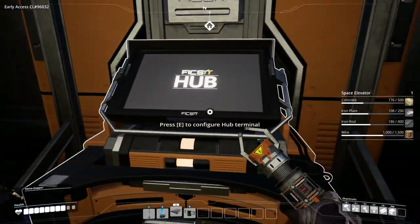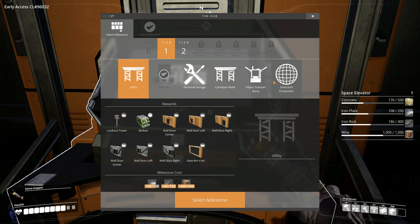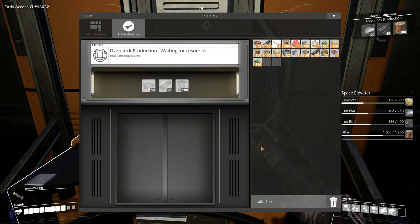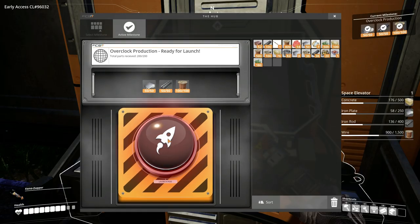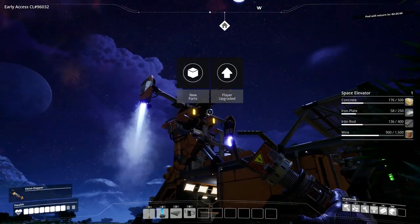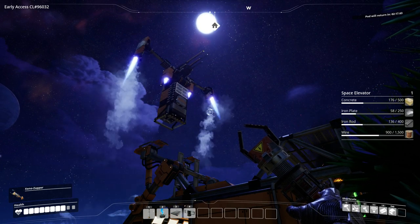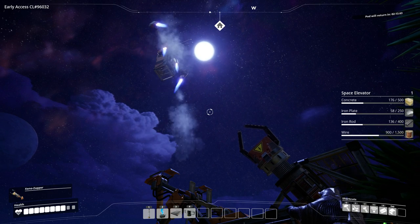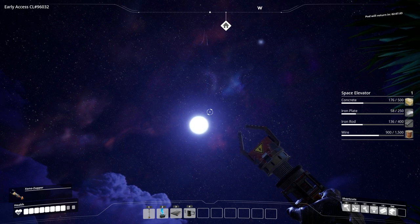I think we can unlock some more stuff back here at the hub. From tier one, we want overclock production — this should be our next milestone. This is going to use up some of the stuff that we should be saving to build our space elevator, but we want to be able to overclock. I'm excited to launch this at night — go out and enjoy the light show. Go, pod. Get up there. Bye-bye. Bring us back some treats.